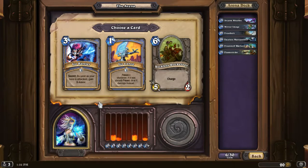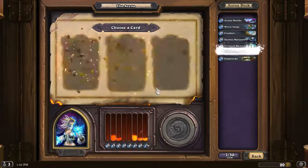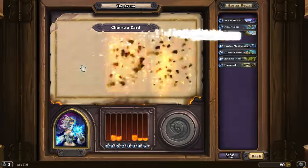Get armor, freeze, do full damage, charge. Let's go with the Rocketeer — I like him, good damage. It's good draw power.